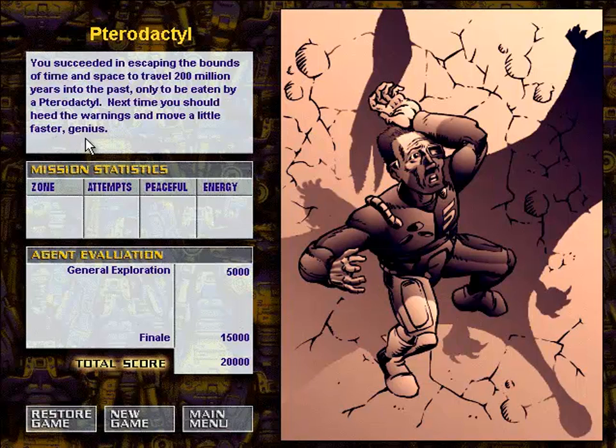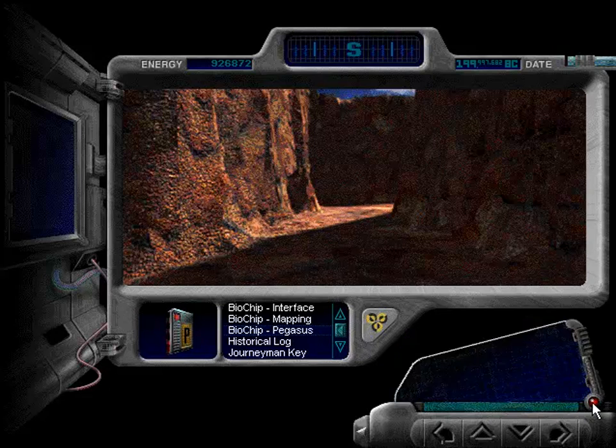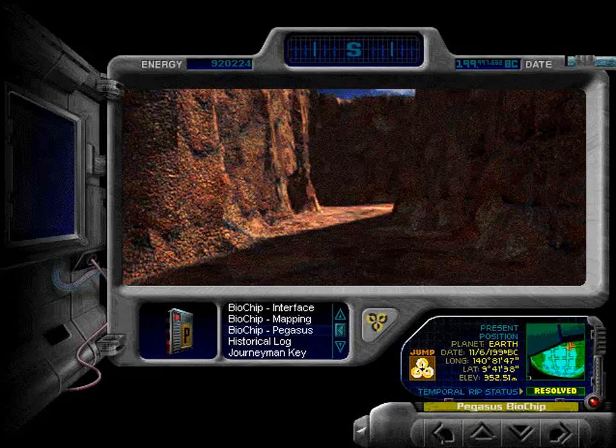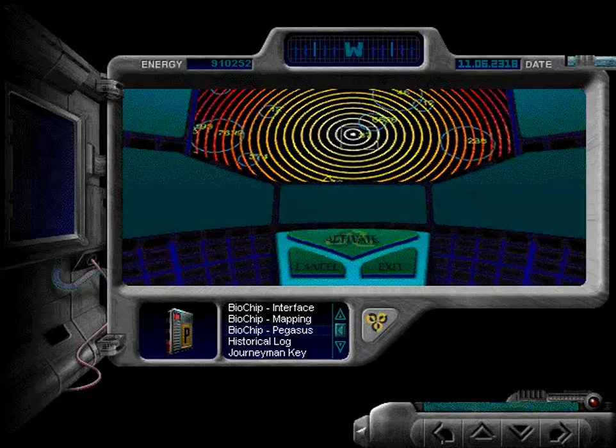I'll meet you back in 2 million BC and we'll actually jump back to Pegasus. Alright, so now we have the historical log again. And apparently our rip status is unresolved — that's kind of odd. Now it's resolved. Excellent. No sense being here anymore. Let's jump. And now we're back in Pegasus. Excellent.